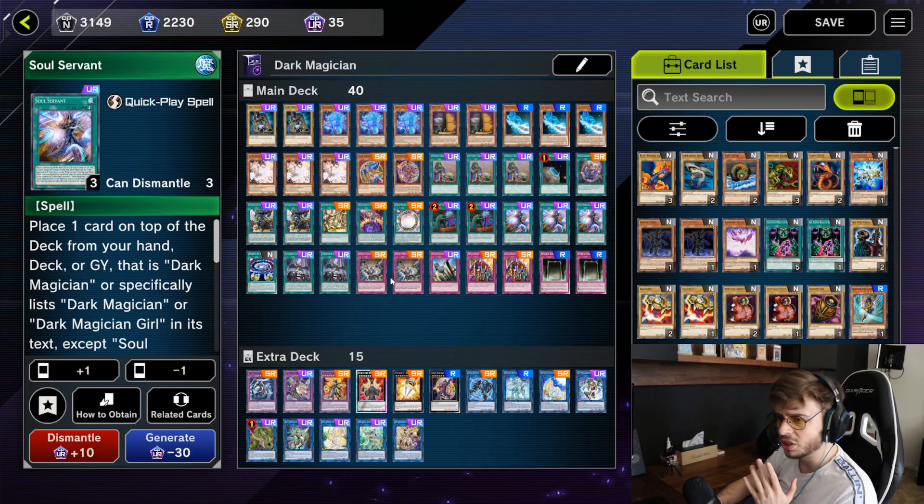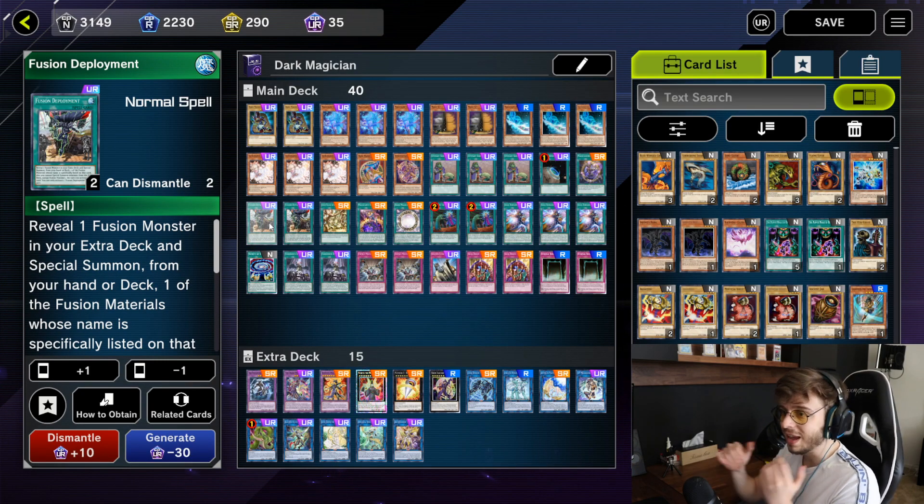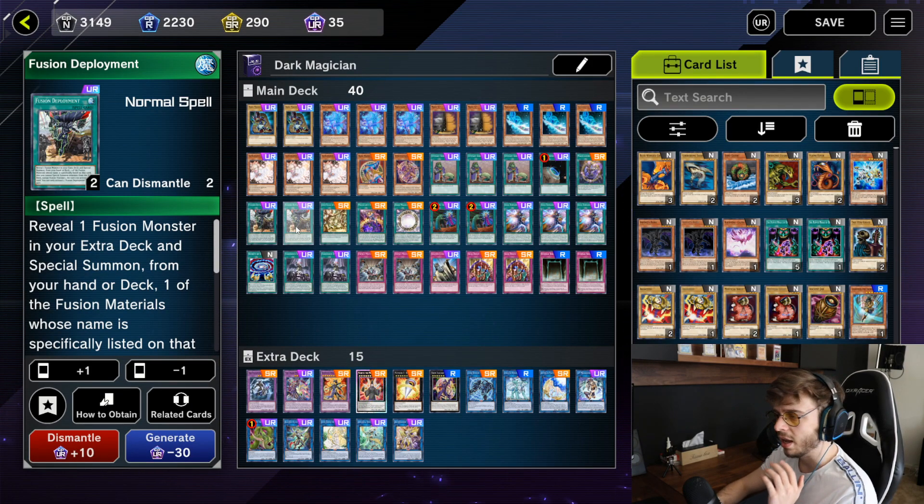Without Magician Soul or Rod you cannot search anything and you are just stuck. Fusion Deployment essentially gives you two more Magician Souls in terms of your chance of having them in your opening hand. They are worse, for sure, but at least you have something — and until we get extra Dark Magician support, I feel like this is a good option.